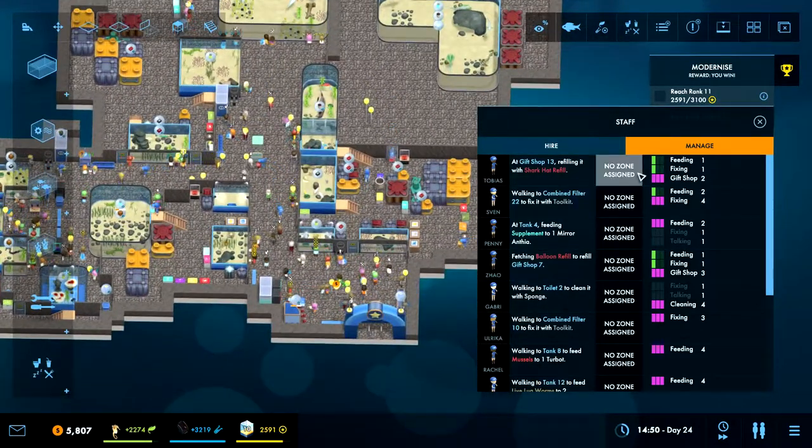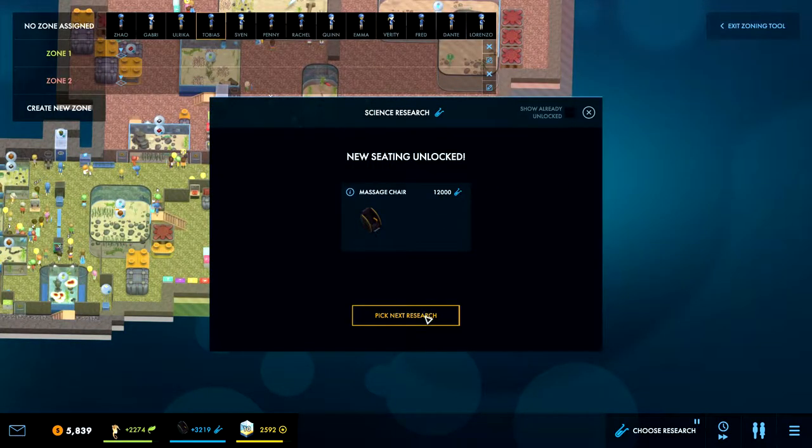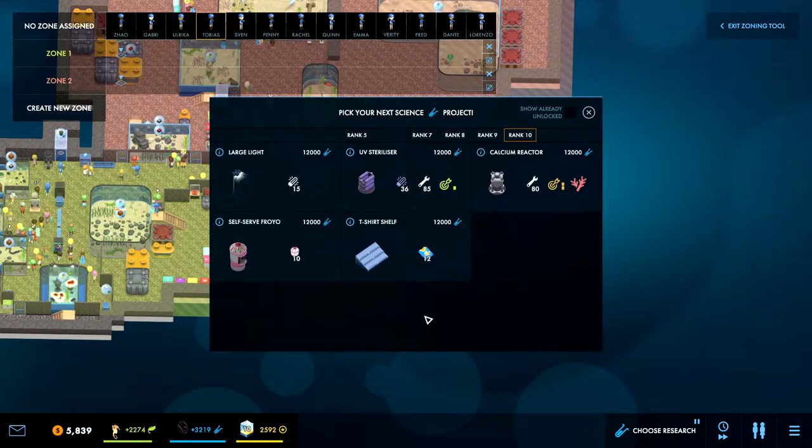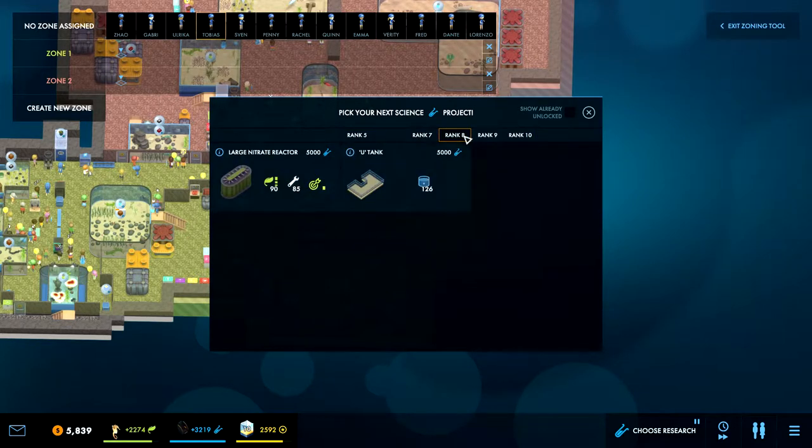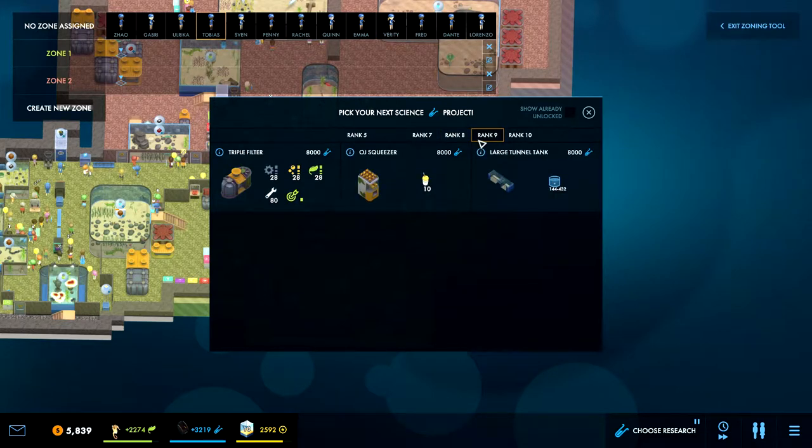New seating unlocked - massage chair! And there's even a calcium reactor that doses the water with calcium, increasing the growth rate of all corals within the system. I'm sure we'll get more into that in the sandbox version since you play for much longer. We have the power pump, large double filter - don't think we need that. We are getting close to finishing this hopefully. There's also a large tunnel tank.